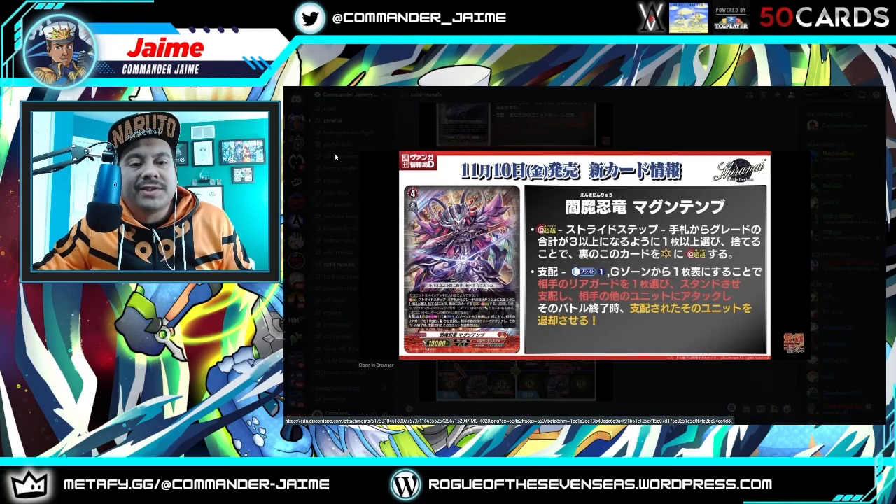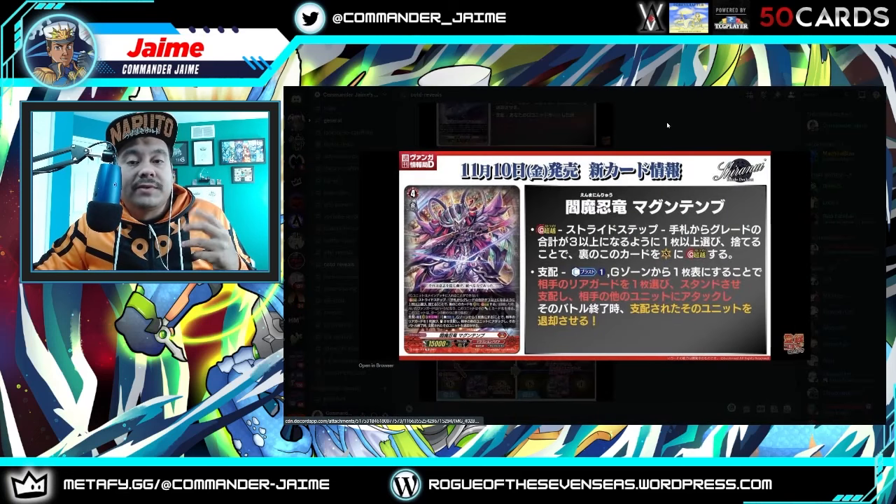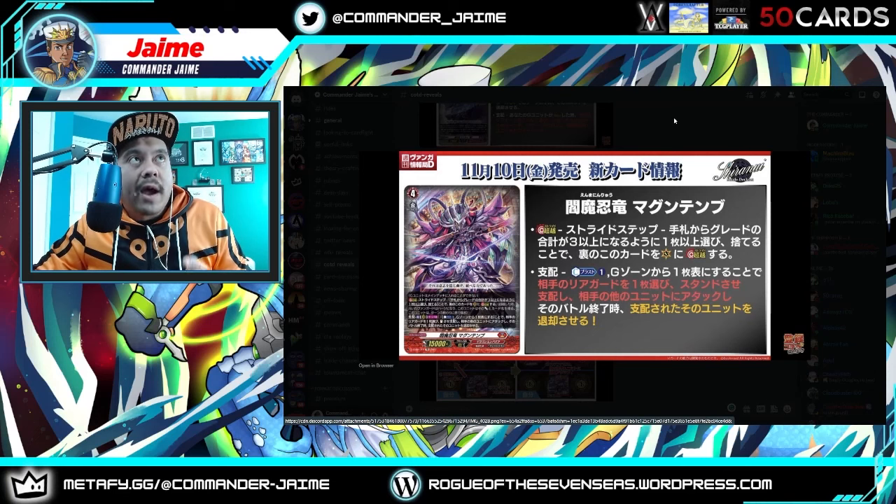The last card is Mangan Tembu, which is basically our first stride, ideally. Dominate — it's an act skill. Counter Blast 1, turn a card face up in your G-zone, choose one of your opponent's rear guards, dominate it to stand, attack your opponent's other unit with it, and at end of battle, retire the dominated unit. Mangan Tembu is very similar to the original from G-Era — the only difference is that this doesn't give power to the dominated unit. So you have to rely on the crest giving plus 5k and Aboro giving plus 4k, so that unit will likely have plus 9k total. Depending on what unit they have, as soon as they get a trigger this might hurt you. They took an aspect from Mangan Tembu and put it on the crest, but the crest only gives power to your rear guards and not dominated units — interesting setup.